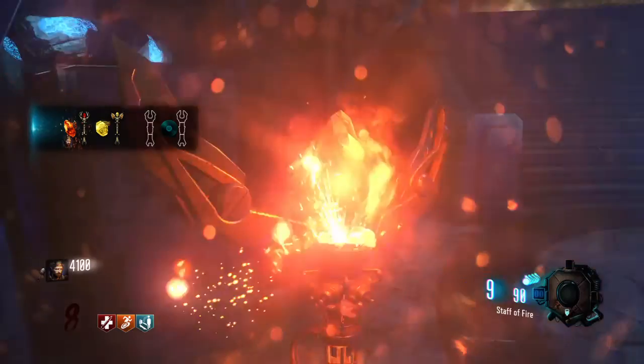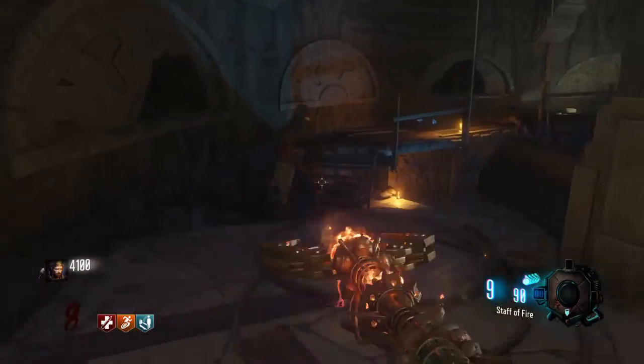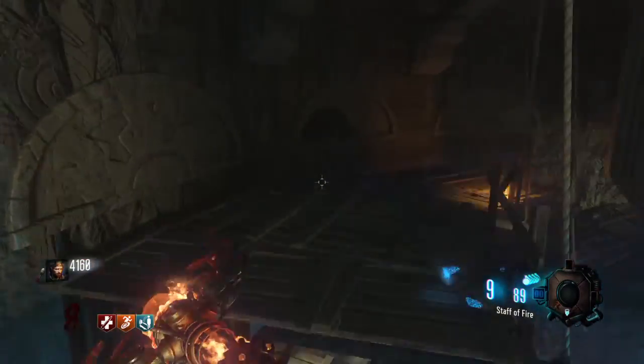Alright, so let's pick up the fire staff. This staff is actually pretty good - it's the staff with the second most ammo in it, and it shoots basically a cone of three fire shots in a range of wherever you shoot.